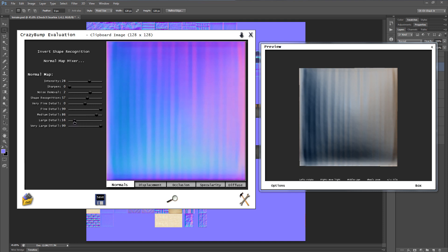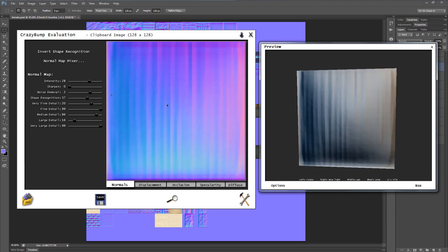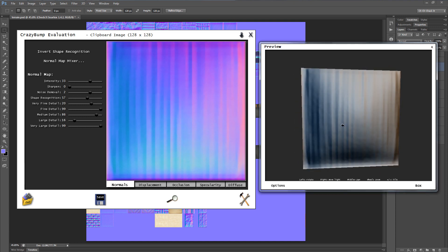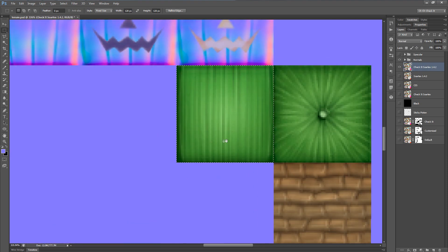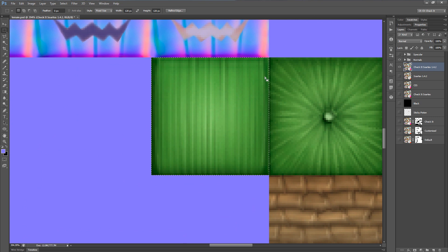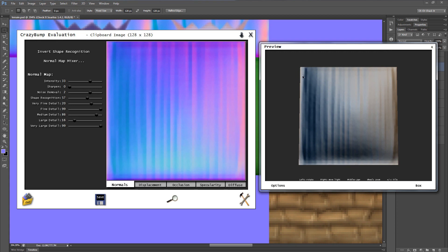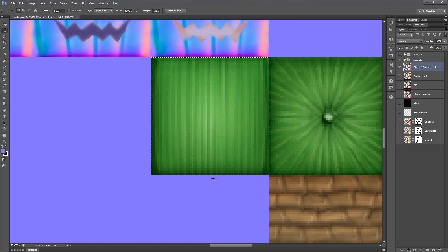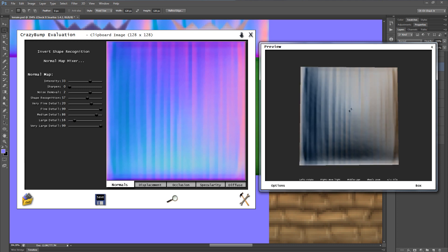So let me start messing with some of these settings and see what we can get. Maybe I'll get rid of some of those shadows on the side and bring in some of that fine detail to add in those rivets a little bit. That's actually not too bad. Let's increase the intensity just to see what we've got. Maybe not too much — and that's actually looking not half bad. Let's go back to Photoshop and look at the texture to make sure it's corresponding fairly well. It does have these little edges, so it's okay to see that correspond in the normal map.